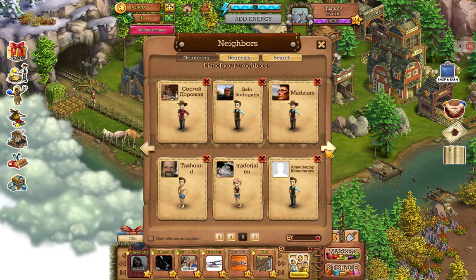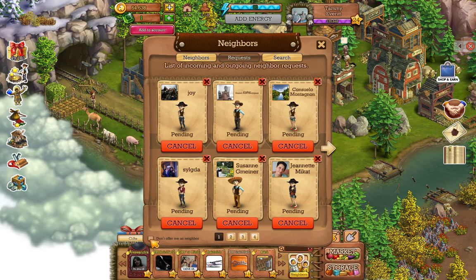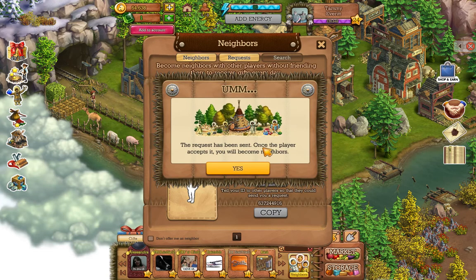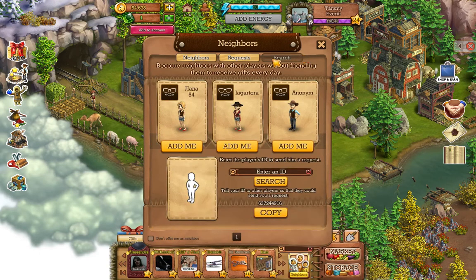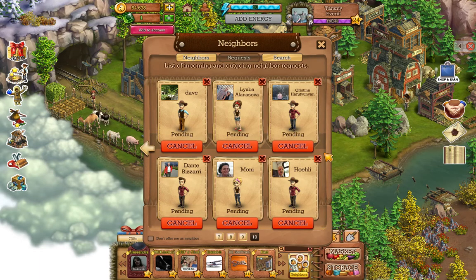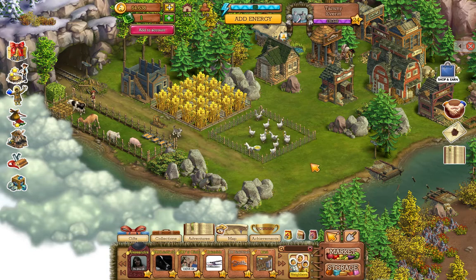I just accepted someone because they'll send you friend requests to become neighbors. Here's a list of all your neighbors. You have an option to click 'don't offer me as neighbor' so people won't add you — this applies to requests and searches too. You can go through and click 'add,' and it says the request has been sent and once the player accepts it you will become neighbors. You don't have to be friends on Facebook — they're just added as a neighbor in the game.